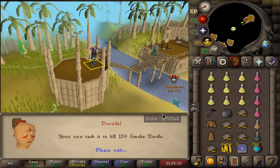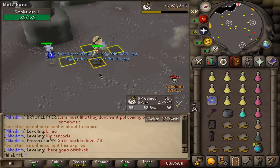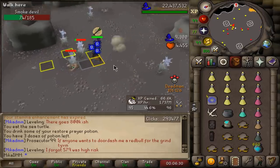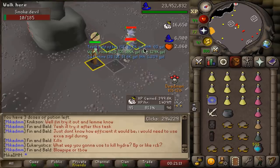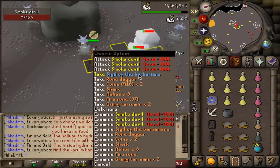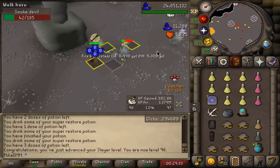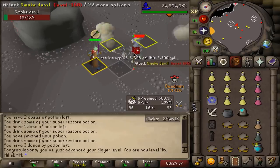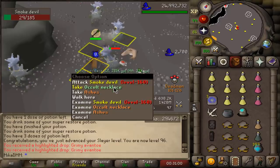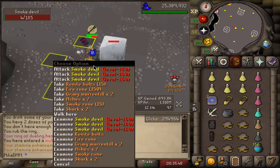Brand new task of 159 smoke devils and I'll do those in the morning. Good morning, back on smoke devils - let's see if we can get a bit lucky. There we go - Sigil of the Barbarians, this probably still goes for quite a bit of money. And there we go, an occult necklace - nice, let's quickly dip out with that. We just got a supply drop of 400 wraith runes - that's actually pretty decent, they go for 300 each, probably one of the best supply drops I've gotten actually. And here is another Sigil of Barbarians, probably over 100k at least. All the way to 96 Slayer - three more levels to go still over here at smoke devils. Two occults so far. There is a supply drop of super combat pots and rune plate legs.